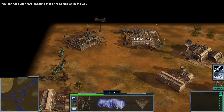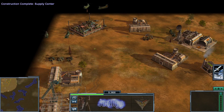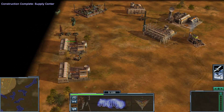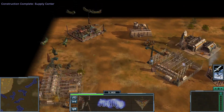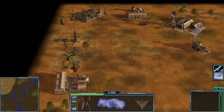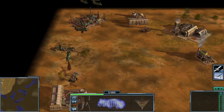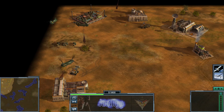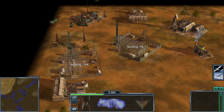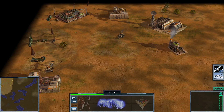Those are the options you have. You want to make sure that the distance is right. This supply center now will make sure that these Chinooks always come over to here. You can't always tell just by looking. It just depends on the distance, so you don't want to just blindly place down a supply center like that, because then you're gonna get them mixing and there's no point.